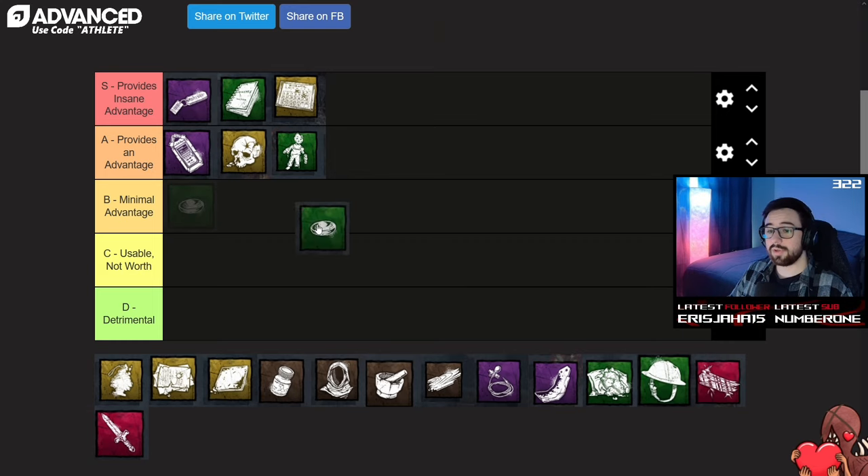Moving into B tier, we are starting with the Worry Stone. This add-on will reveal the aura of a survivor when they lock a locker for six seconds. This add-on is super good for passive information. With how many lockers can spawn on some of these maps, you'll be getting near constant aura reading as long as they don't have Distortion. This add-on can also help you understand which areas of the map are kind of locked up, but it's a good thing to have in the back of your mind.